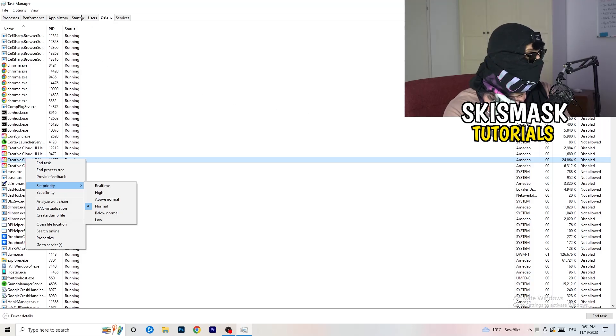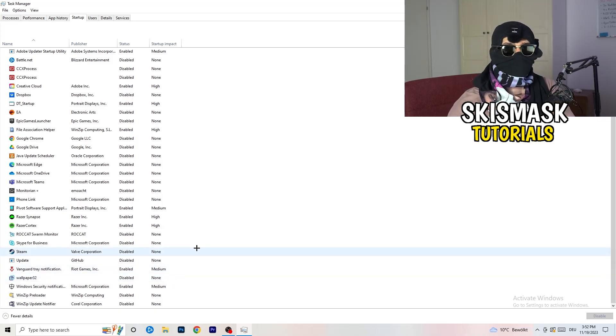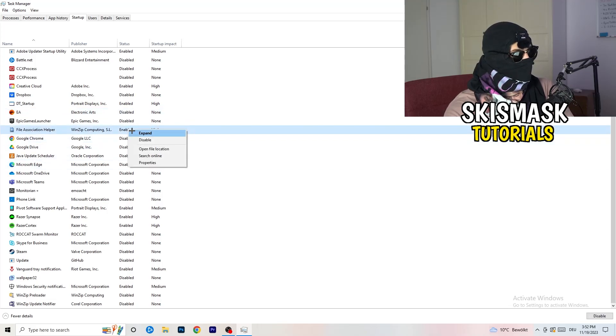Next, click into the 'Startup' tab in Task Manager. I have a lot of applications disabled because my PC is low-end — it tends to have low FPS, crashing, and not launching. You want fewer applications running in the background because they take up GPU and CPU usage. Disable every single program you don't want running in the background when you start your PC — basically everything besides Windows things. Right-click something that's enabled and simply click 'Disable'.